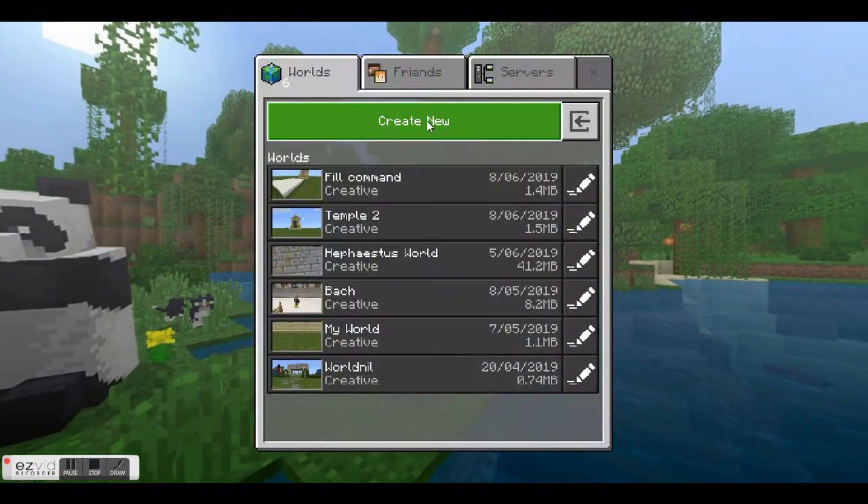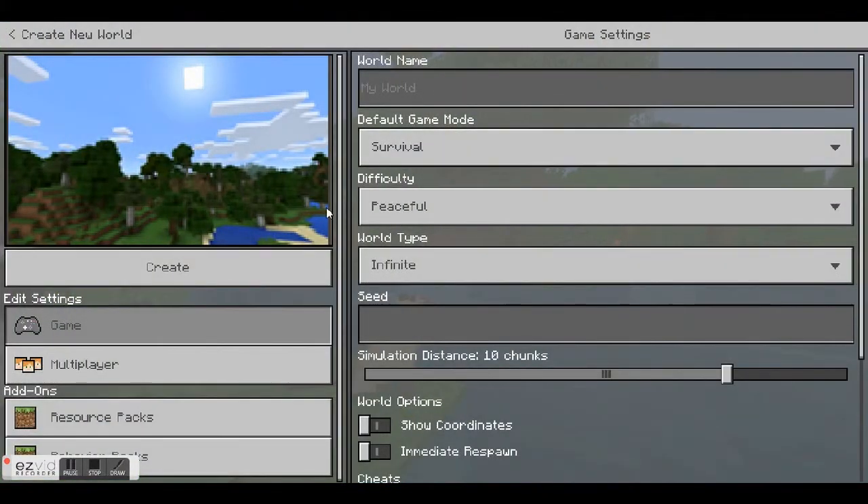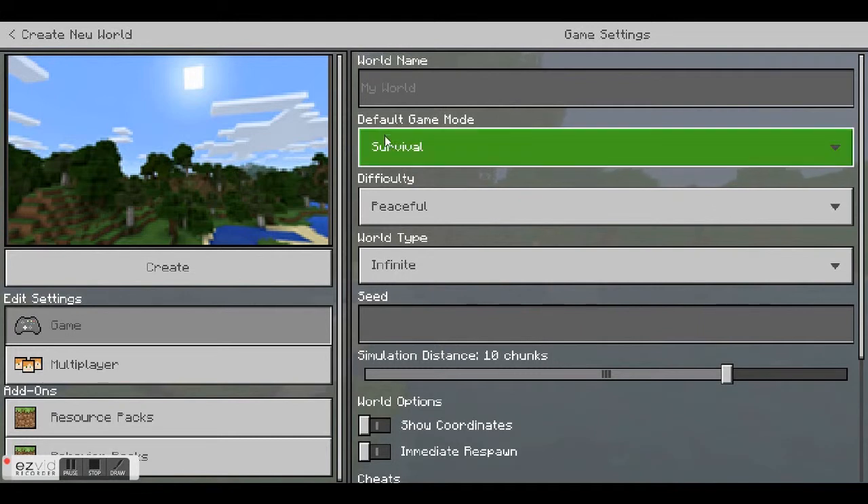Firstly, you want to create a new world, so keep clicking through 'Create New World' until you get to this screen. This brings you to the game controls menu and gives you a wide range of things you can adjust before generating the world.